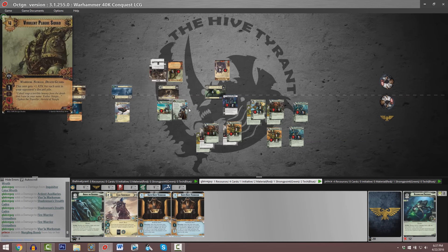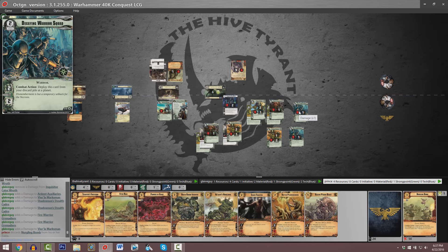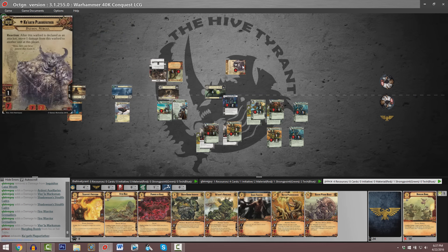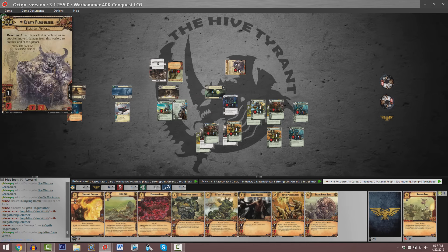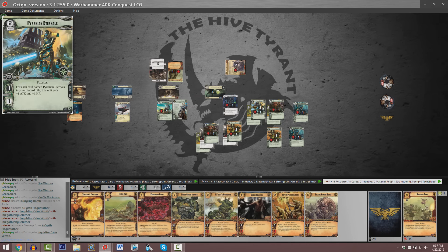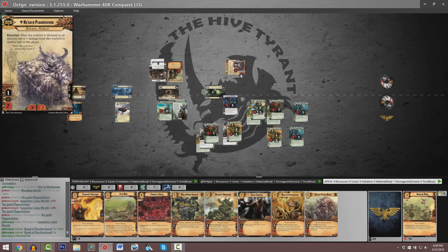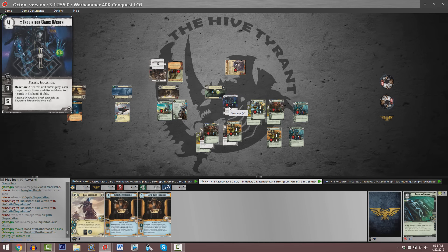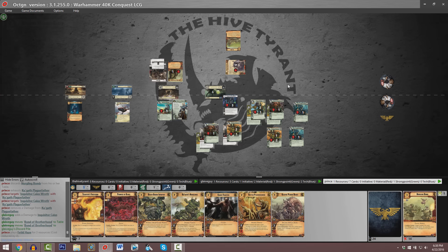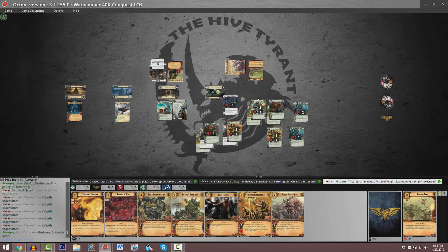We've got a whole bunch of damage on all of these non-Nurgle units. Kugoth takes a swing — he's going to move a point of damage from himself, presumably onto Inquisitor Caius Roth. Then all we're going to see is that copy of Fetid Haze strip all that damage off of Kugoth, but he's only at five points of damage. If we've got an opportunity for this Deathmark Assassin to swing for four, that is indeed going to be a bloodied copy of Kugoth Plaguefather. We saw a discarded copy of Awake the Sleepers — so Inquisitor Caius Roth takes zero attack damage but does get moved one point of damage. This is going to be another Fetid Haze, with five points of indirect damage being assigned to these Necron units.